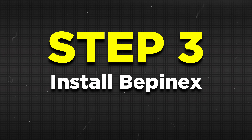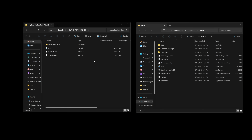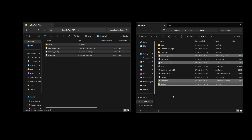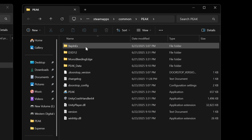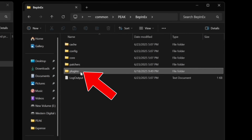Now for Step 3, you'll want to install BepInEx into the PEAK folder. You can do so by opening the downloaded BepInEx folder — which for me is on my desktop — clicking into the BepInEx pack underscore PEAK folder, and then dragging everything from inside into the recently opened PEAK folder. Now after doing so, all you need to do is launch PEAK first and then exit the game. This is so BepInEx can be installed properly, and you'll know everything is installed correctly if within your BepInEx folder you can see a newly created plugins folder as well.